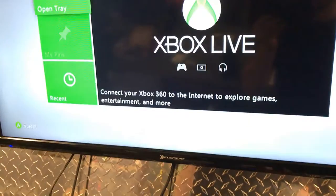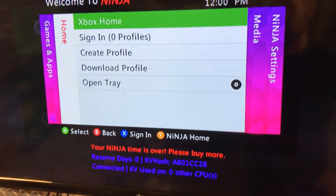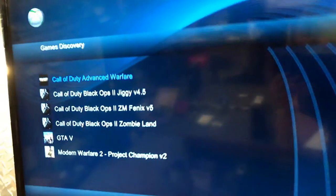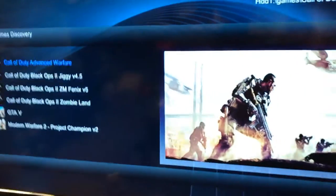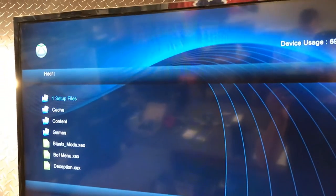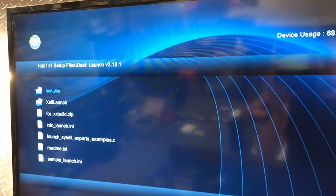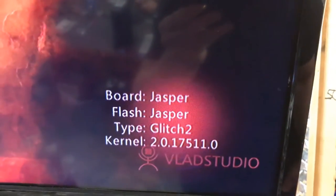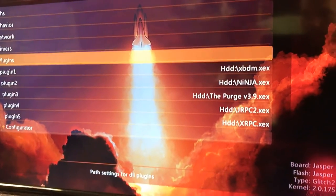Let me show you guys what it has. It's got Ninja already set up on it, NXE menu, and it's got all these mod menus. He's got all the plug-ins he needs, Dash Launch, some other things. It's a Jasper, RGH1.2 — actually sorry, RGH1.2. It's one of the latest dashes, temperatures are good, plug-ins are set up, the fan speeds up, everything is set up.